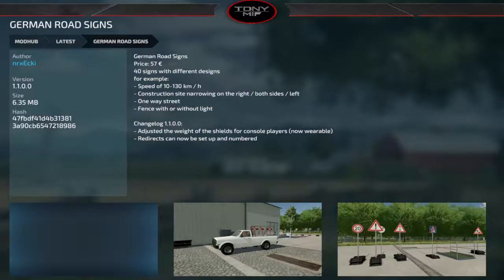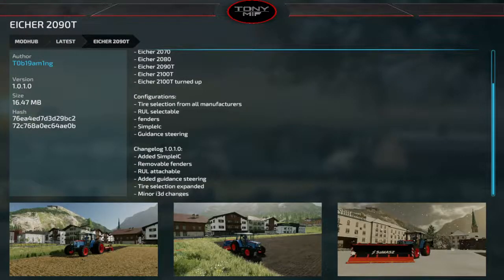German Road Signs gets an update: adjusted weight of the shields for console players, now wearable. Redirects can now be numbered so you get different numbers for your redirects. The Eicher 2090 gets simple IC, removable and attachable fenders, guidance steering, expanded tire selection, and minor i3d changes.